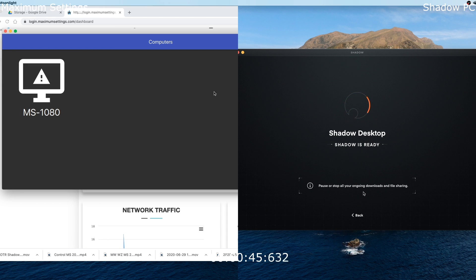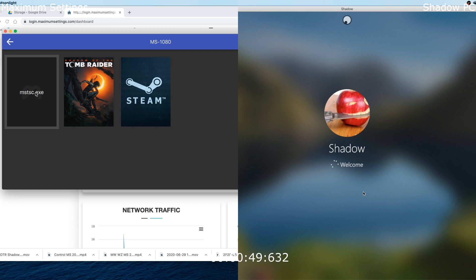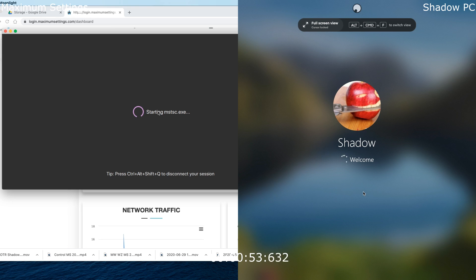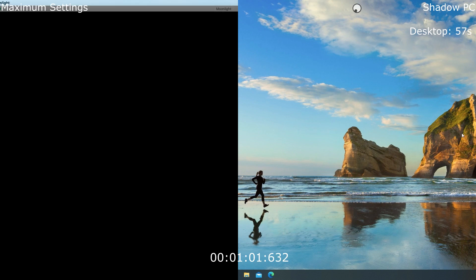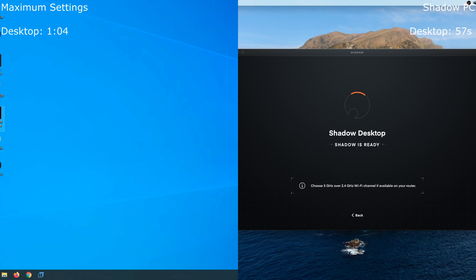We're still waiting for the connection on Moonlight for Maximum Settings, and there we go — Maximum Settings has got a connection. Shadow is connecting to its VM as well. Shadow reaches the desktop at 57 seconds; Maximum Settings is not far behind at one minute four — only seven seconds in it overall. Getting into your virtual machine in just over a minute is not bad.